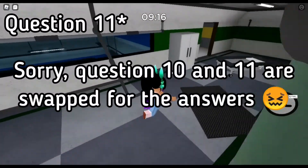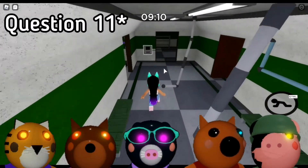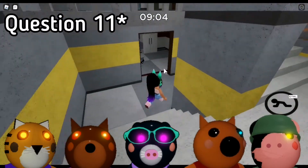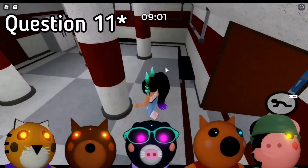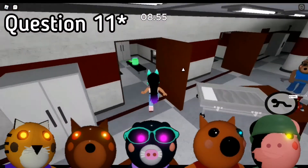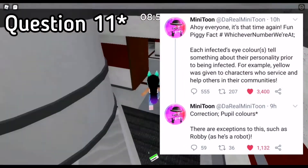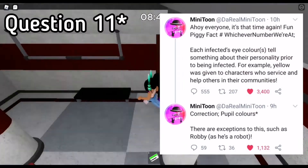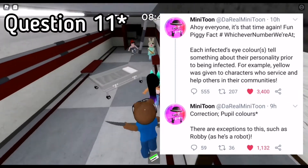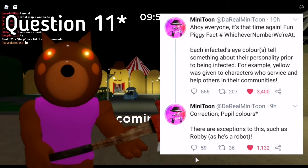Question 10 was how can you tell if someone is infected? The answer is by their eyes. When the characters are infected, some of them have different eyes — some are red, pink, black, or yellow, with a pupil on the inside which is actually yellow. There was a recent tweet from Minitoon saying the infected person's eye colour tells something about their personality before they were infected. For example, yellow was given to characters who serve and help others in their communities — Doggy has yellow pupils, and he was a police officer who helped others.